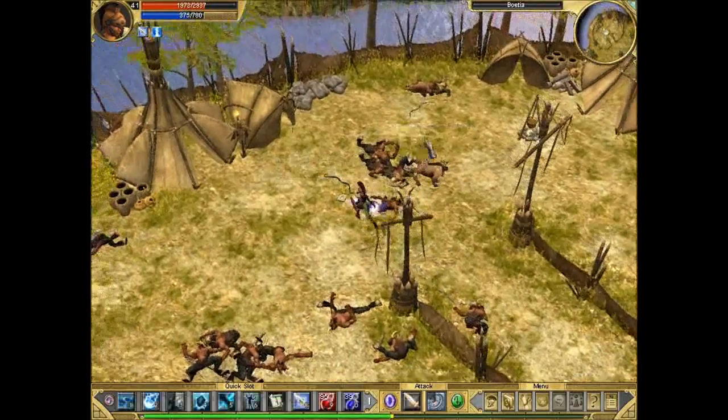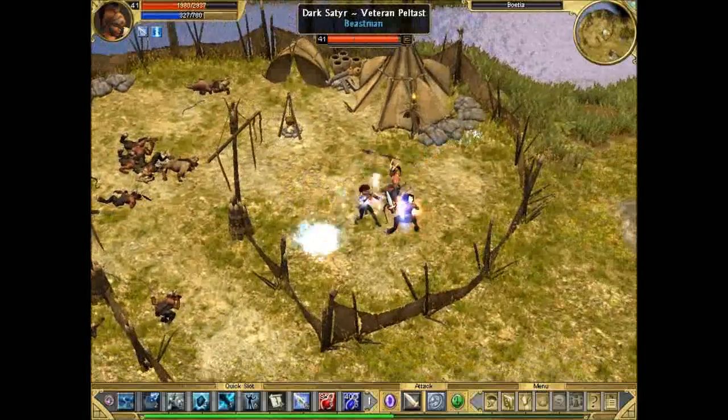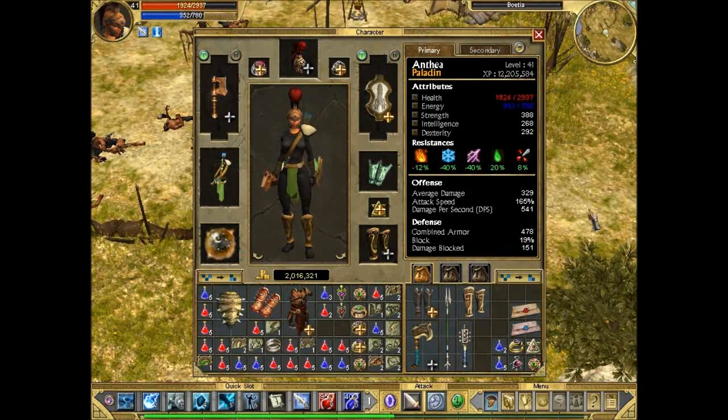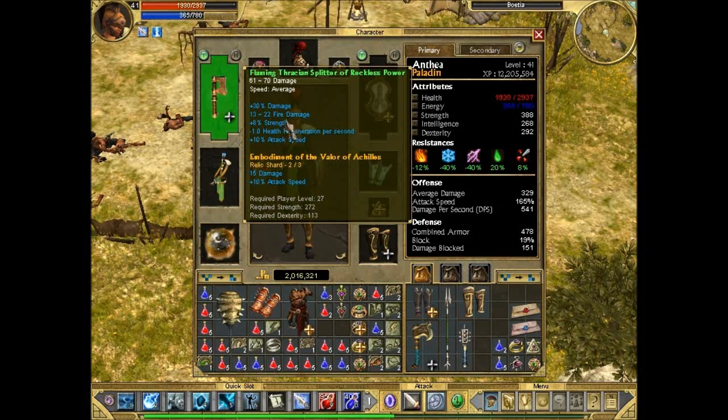We've got another Zeus's Thunderbolt. We already completed one in the previous episode — you can see it completed over here, so we don't need to complete any more. It would be nice to get another piece of Achilles, because we've got 2 out of 3 here.